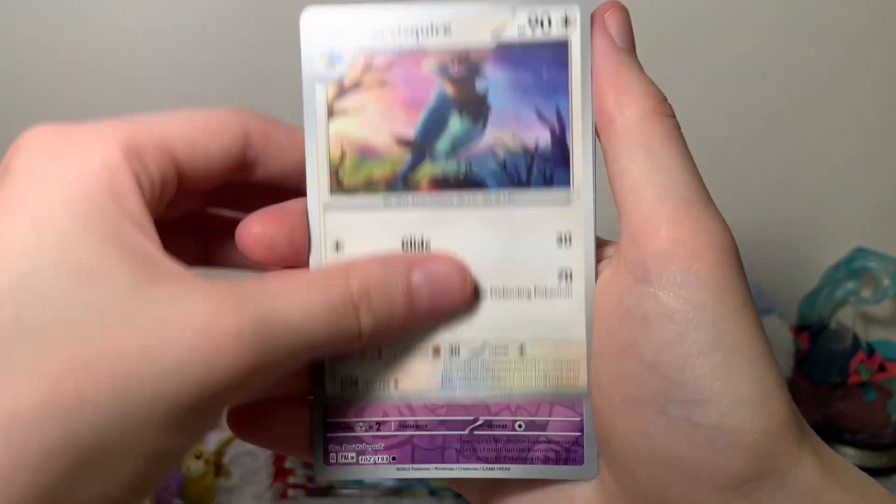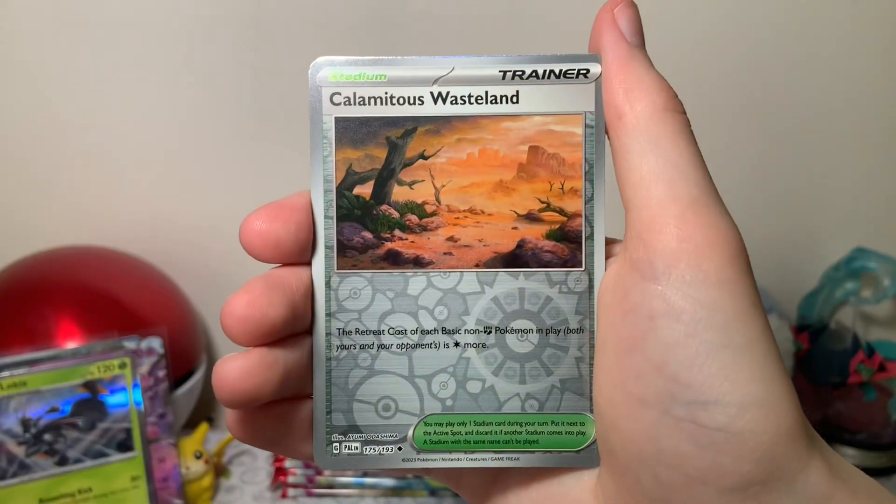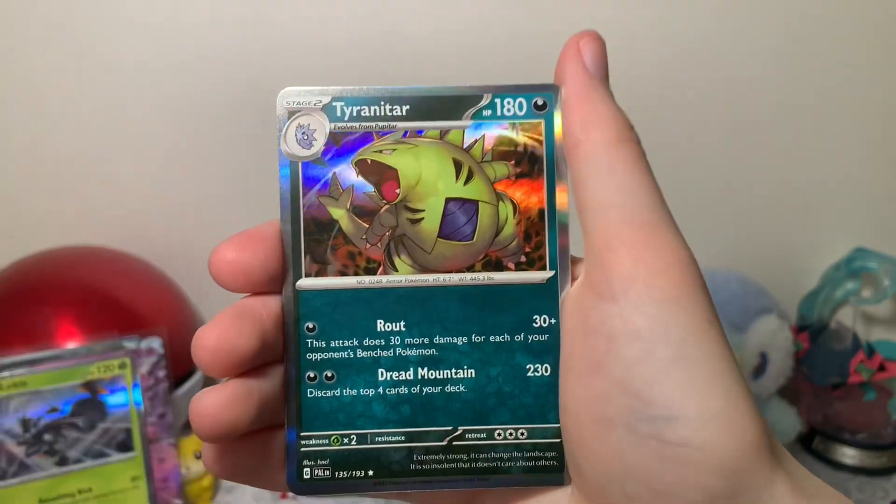Let's see if there's something fun in this pack. We have a Tinkaton Reverse, Calamitous Wasteland Reverse, and a Tyranitar Holo. That's a cool holo, so I'll take it.